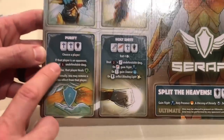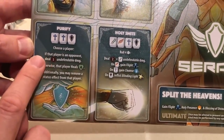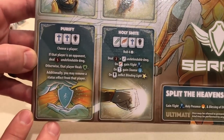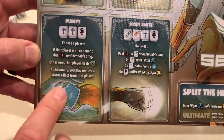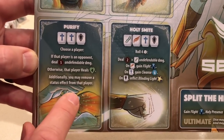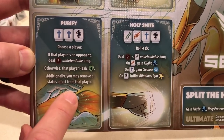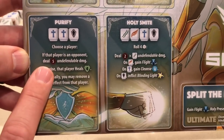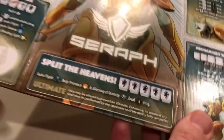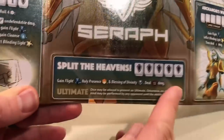Let's glance at a couple of her unique abilities. Purify: first you choose a player — if that player is an opponent they get five undefendable damage; otherwise that player heals four. Additionally you may remove a status effect from that player. So if the Shadow Thief goes into the shadows, this is a perfect move — you pop them out and deal five damage to them.